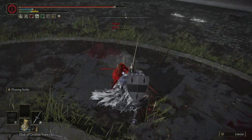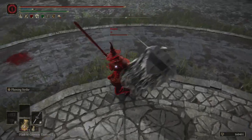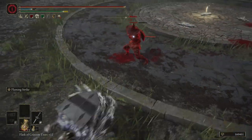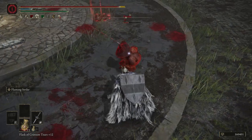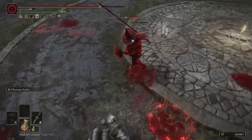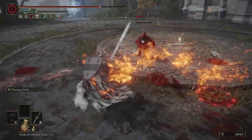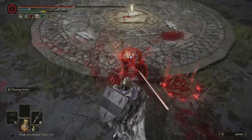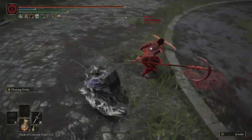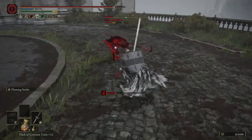I switched that over to Flaming Strike and I'll explain why later — and also why that's not necessarily a great skill for the weapon. As far as the upgrade path, it's a little strange. Keen is objectively worse than Heavy. They have the same base damage of 279, but Heavy actually gets an A scaling in strength and completely wipes out the dexterity scaling, whereas Keen keeps strength at E but only gets a B scaling in dexterity. So, oddly enough, Heavy is actually better for this weapon.